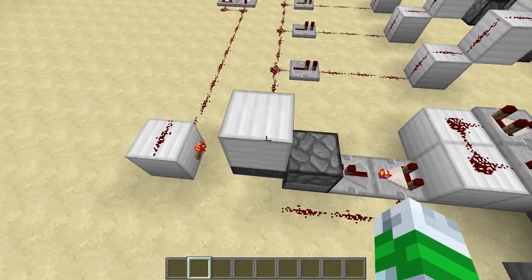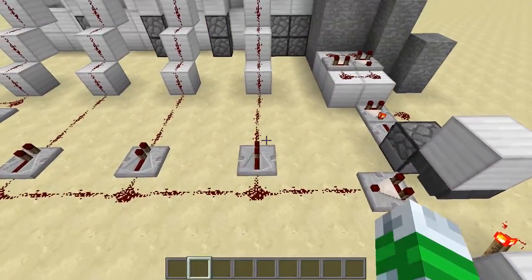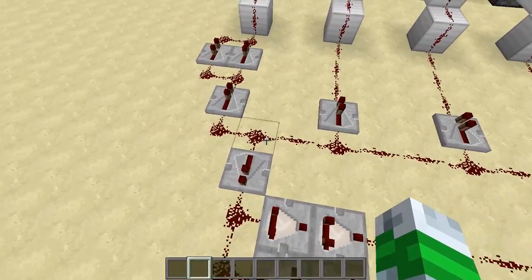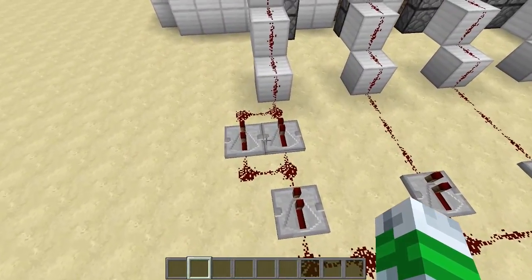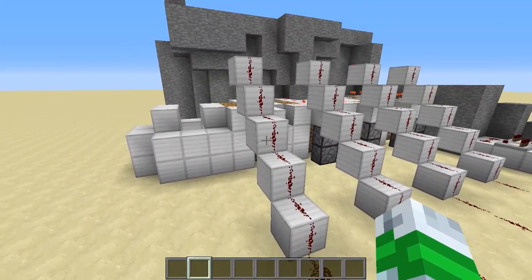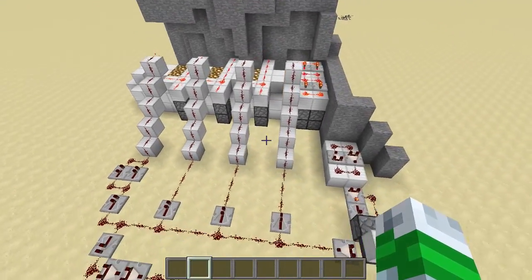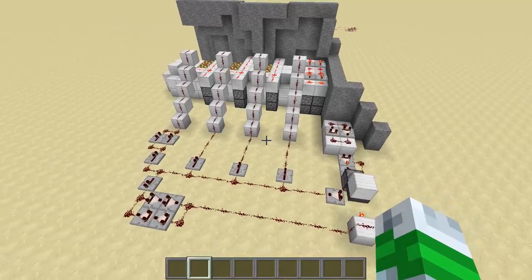We've got four unstackable items, and we pull signal off of each segment of three. I actually had to extend this one to give you enough time to get through that final door. Might be useful on PvP servers, that sort of thing.